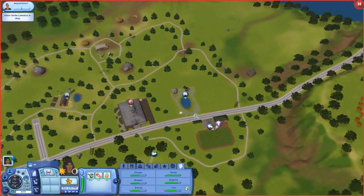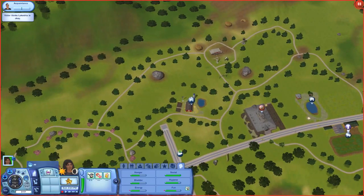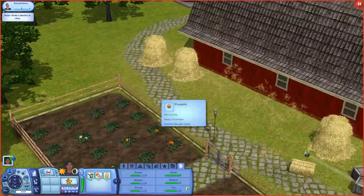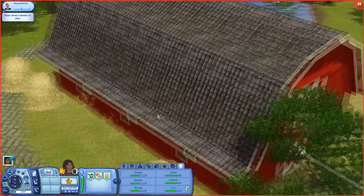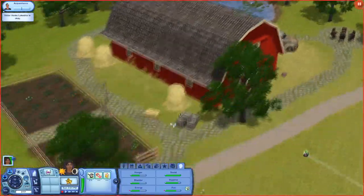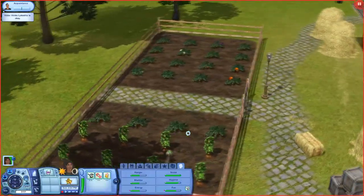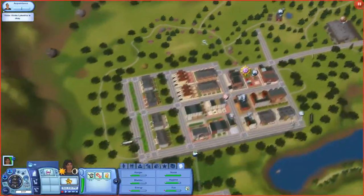That looks like it'd be good in Appaloosa Plains — that's kind of the vibe I'm getting from over here. Old McGinty's Farm — what is that? Pumpkins! Yes! That's all I needed to see. I guess there's nothing inside — it's just a place to come here and get some pumpkins, because that's the whole reason I would be here.